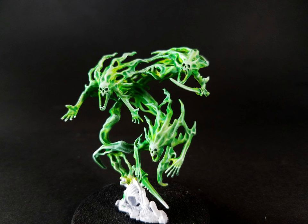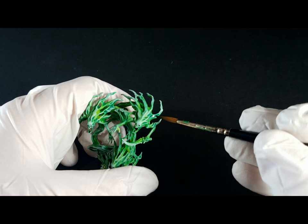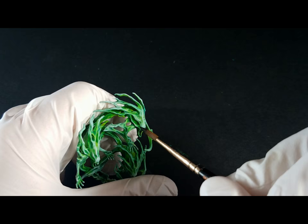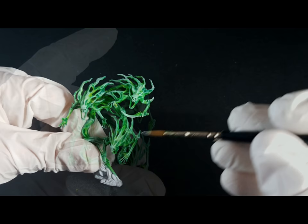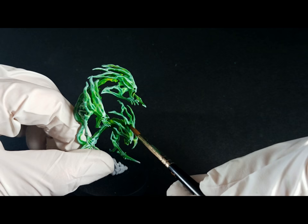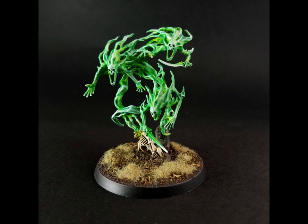To make the brightest parts pop, we're actually going to be darkening the recessed areas using Gilliaman Blue Glaze. All this means is applying a very, very thin coat of this glaze to all the deepest recesses on the model. When you dip your paintbrush into the glaze, wipe at least half of it off — you don't want it looking too blue in the recessed areas, otherwise it's going to really throw off the bright greens. After darkening the recessed areas and adding a bit of basing, this spirit host is ready to terrify the battlefield.